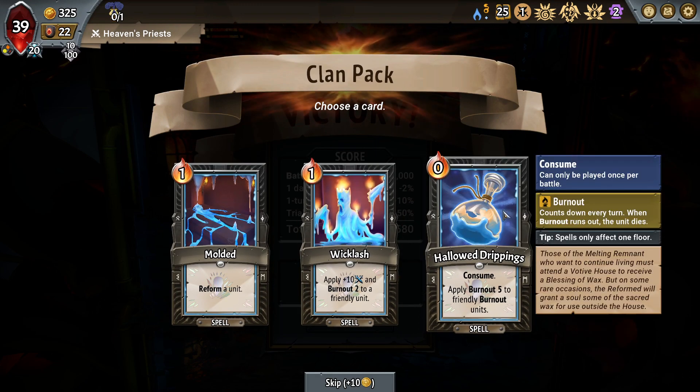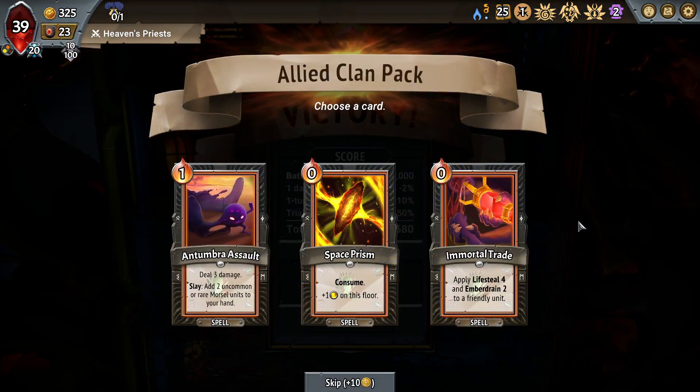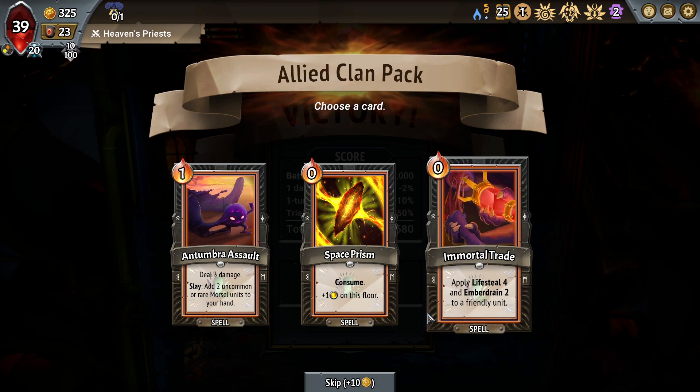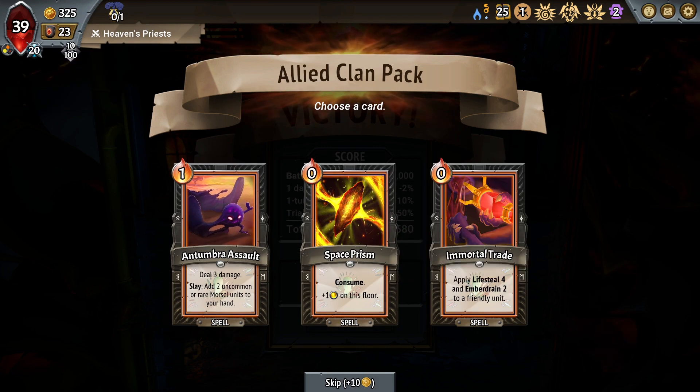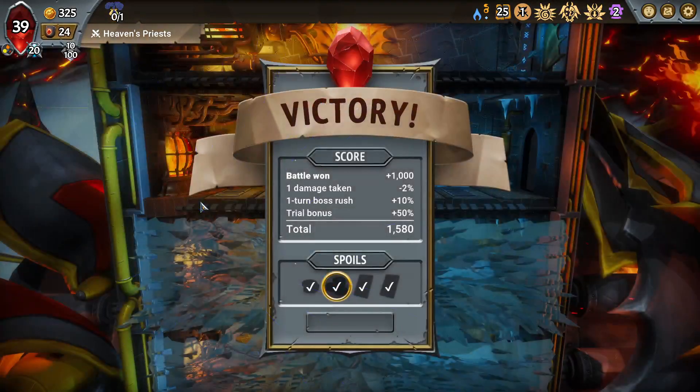This is Wicklash for sure. Hollow Drippings is good, but I think plus 10 attack is better. Immortal Trade. I actually don't think I need this here because I have Shade Lamp. I don't really feel like I need more space, though. Targeted ping sounds like the take then. I'll take Antumbra. Fine.